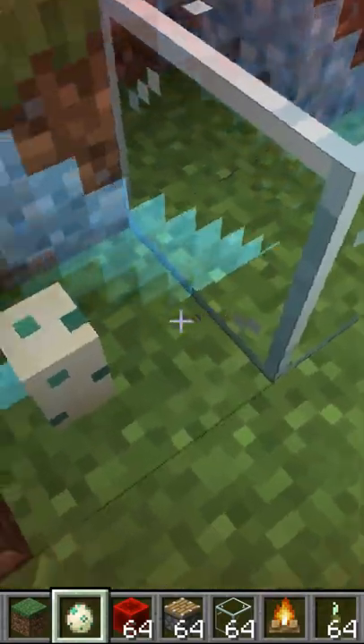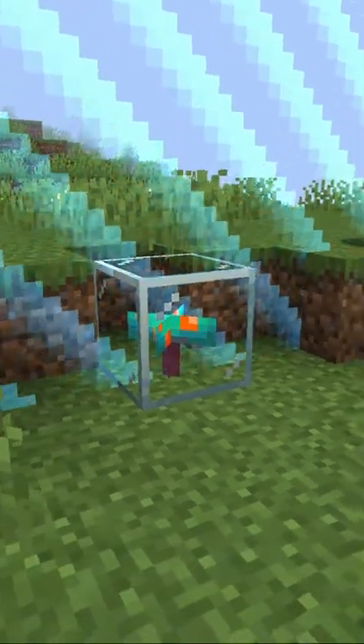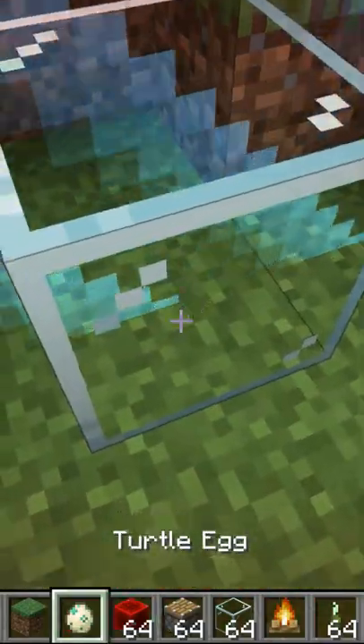This is an ordinary glass block — but what if I told you it's not even there? This is the cursed Minecraft block that happens to make a good display case as well. First, you want to push a glass block against the world border, then push another glass block into that one using a piston.